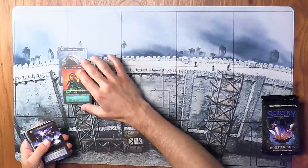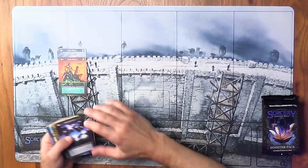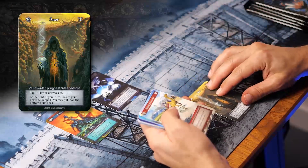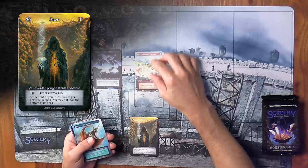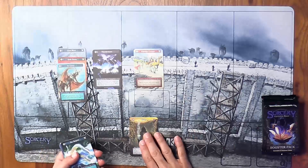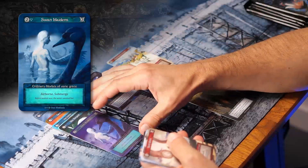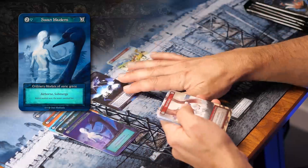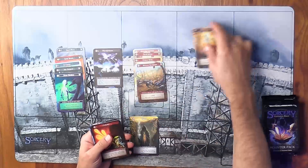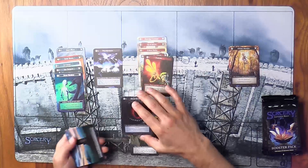I'm just going to quickly try and open these packs and talk through what my strategy is for the deck I might be building. I got an avatar — The Seer. Everybody gets the Sorcerer if you want, but you may have additional avatars that you happen to open. I've just opened five Foil Swan Maidens — that's really nice. Currently, I'm sorting the cards by element to see what I'm getting the most of.